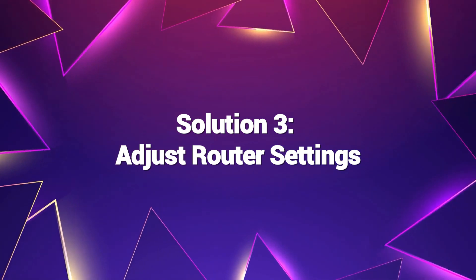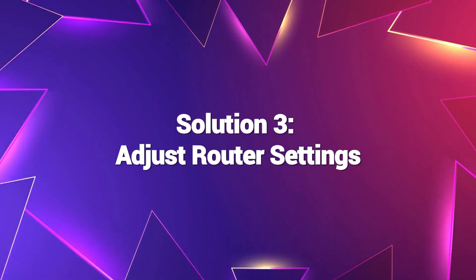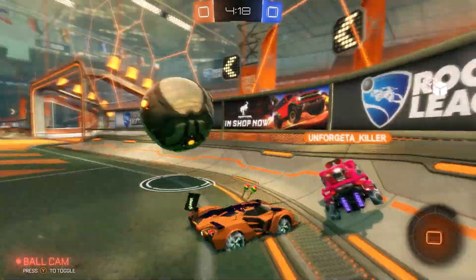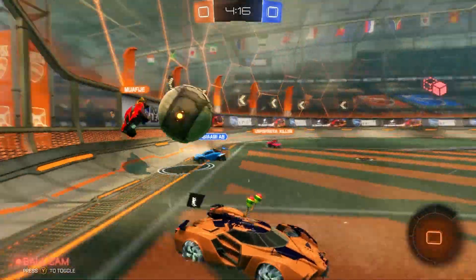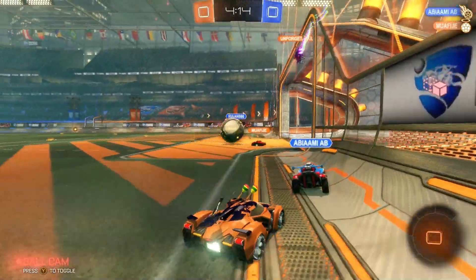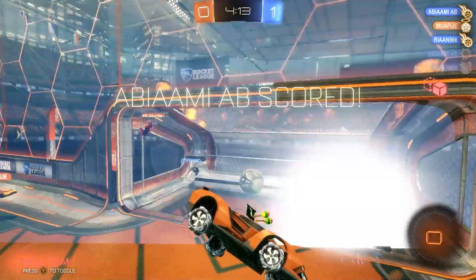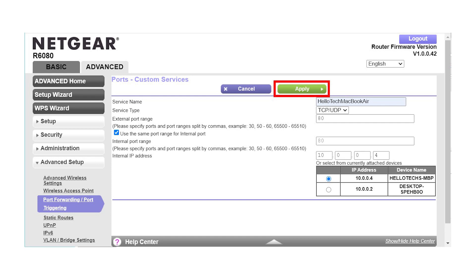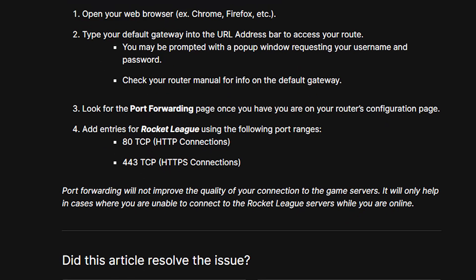Solution 3: Adjust Router Settings. Misconfigured router settings can interfere with the communication between Rocket League and the game servers, resulting in connection losses. Optimizing specific settings can enhance network performance and stability. Locate the port forwarding settings and ensure the necessary ports for Rocket League are properly configured.